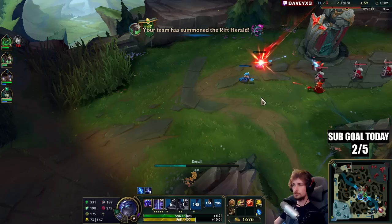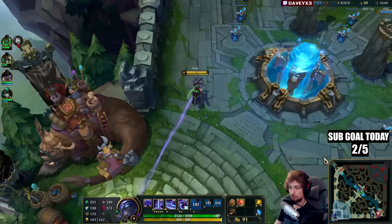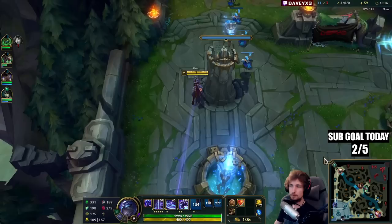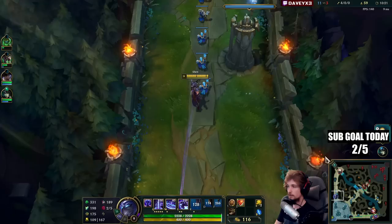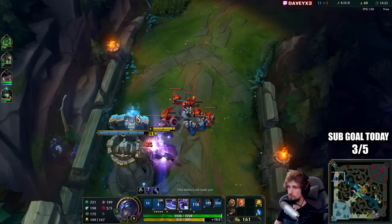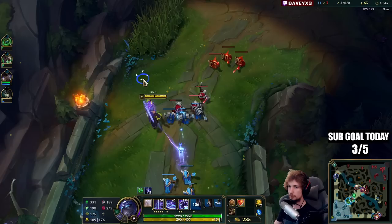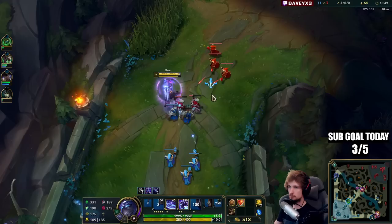This is how you play the Shen ultimate. We shove top lane, the wave gets under tower — we're not losing the wave, not losing plates, not losing anything — plus we're ulting mid lane to get a kill or an assist. We haven't lost a single thing; in fact we made mid lane win even harder. You want to use the Shen ultimate aggressively, at a time when you're not going to lose anything. It's sort of like using Teleport aggressively.